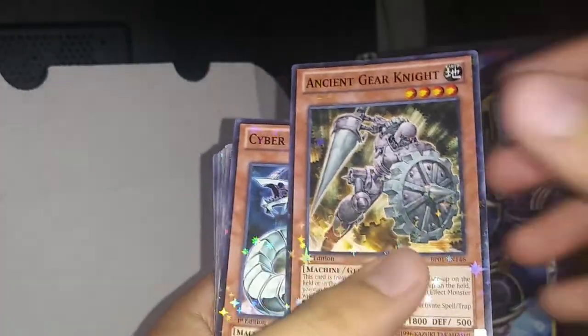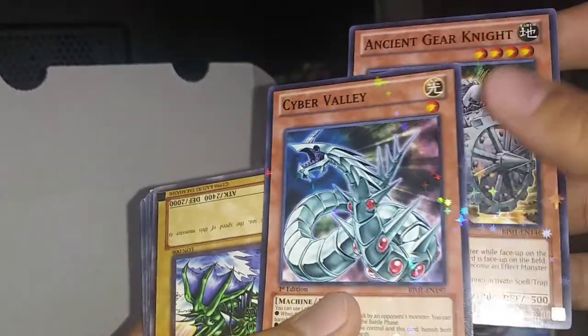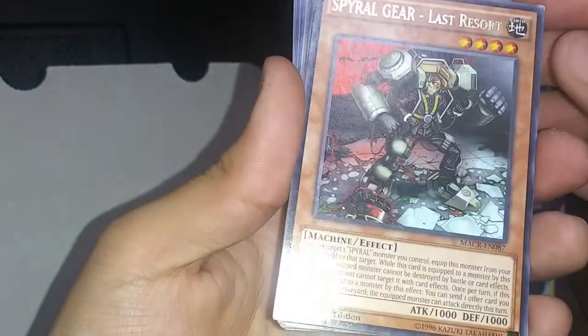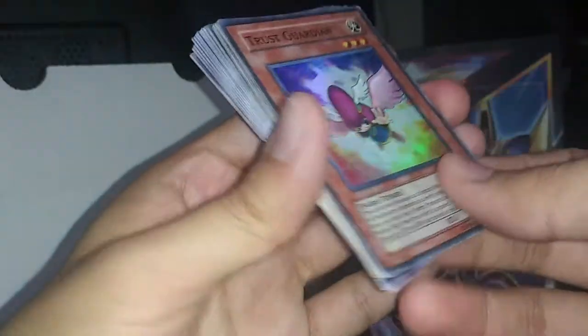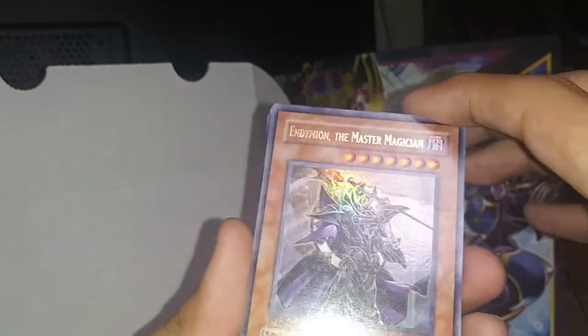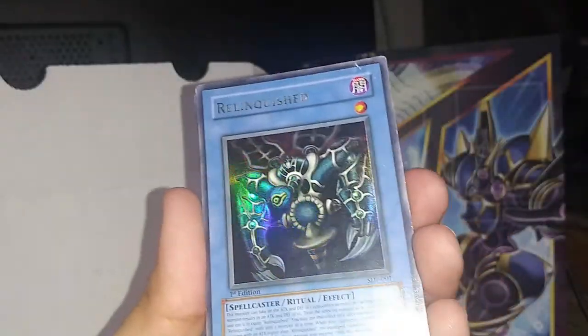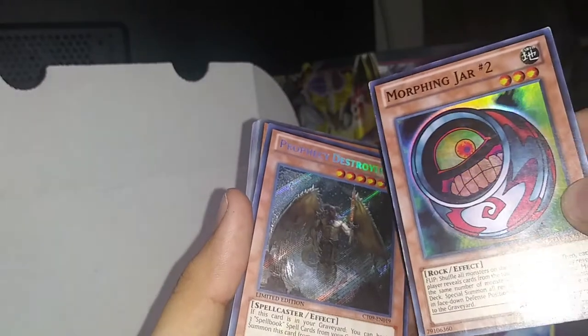We got Man-Eater Bug, some more shiny super-shiny cards — Ancient Gear, Cyber Valley, Amphibian Beast, Spiral Gear Last Resort, Coffin Seller. Trust Guardian — near-mint condition, or as mint as you can classify as mint. Master Magician with a nasty fold right there. Relinquished — beat up — someone chewed on this I think. That sucks. Morphing Jar — mint condition it seems like. Nice. Oh, look at this one — Prophecy Destroyer — with someone added some detail here. You see the scratches? There's a pin mark or something.